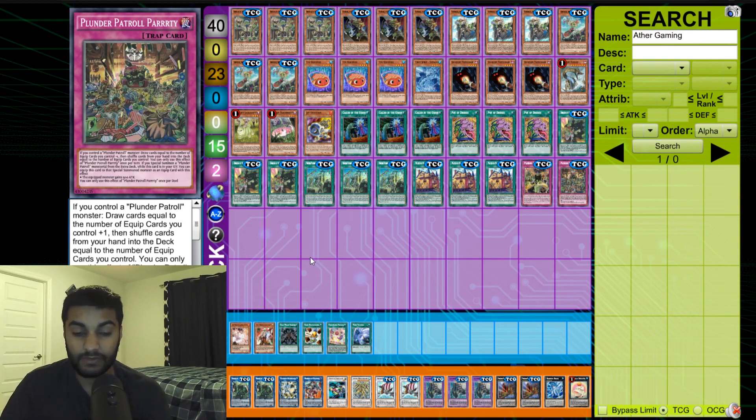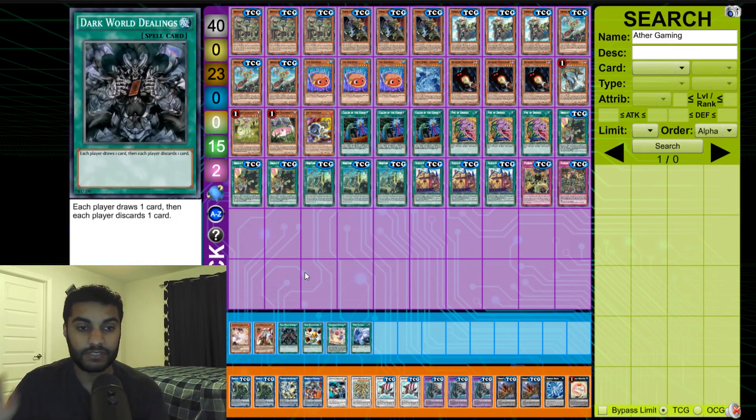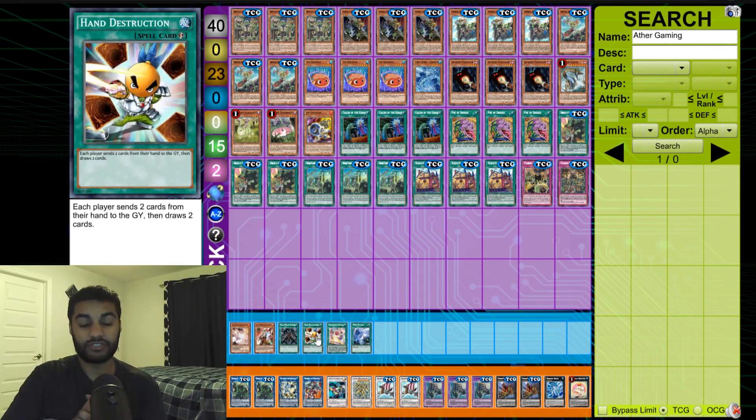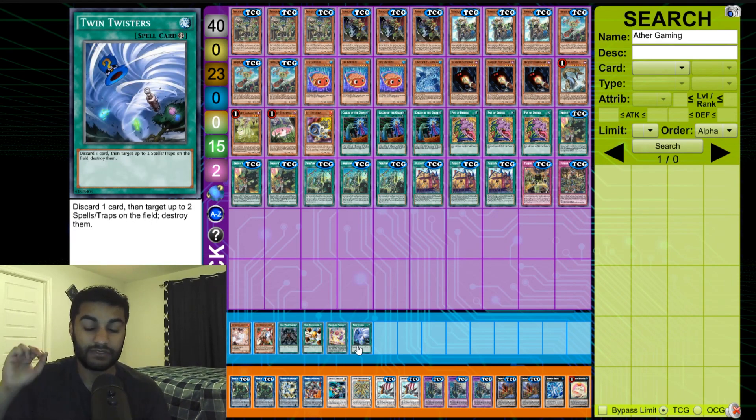Here are some optional cards you can play: Ash Blossom for utility handtrap. Ghost Ogre via Needlefiber. Dark World Dealings — draw one discard one — but I don't want to help my opponent, same reason I skip Hand Destruction. Prank-Kids Pranks can discard and draw cards. Twin Twisters lets you discard one card to destroy two spells/traps, and the discarded card floats, so you go net zero instead of minus one.